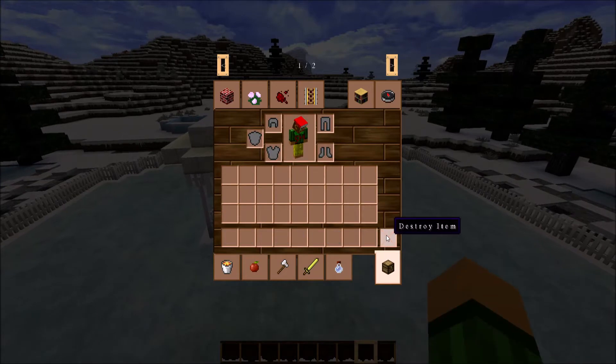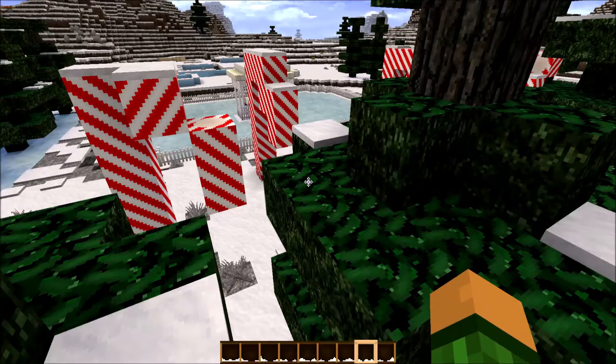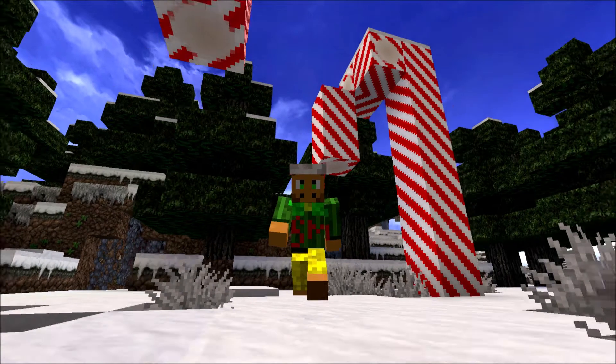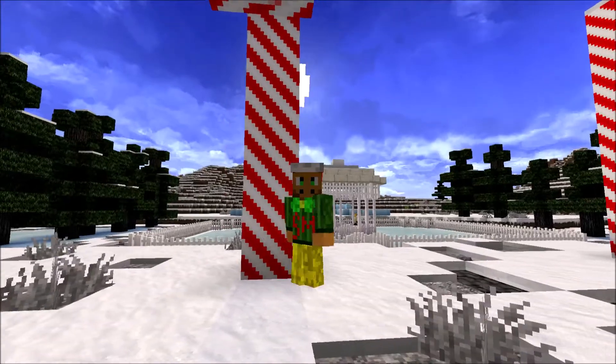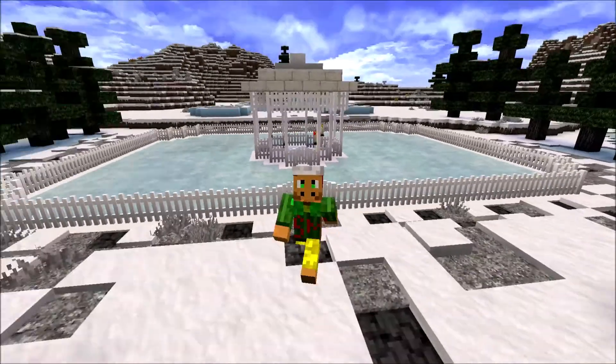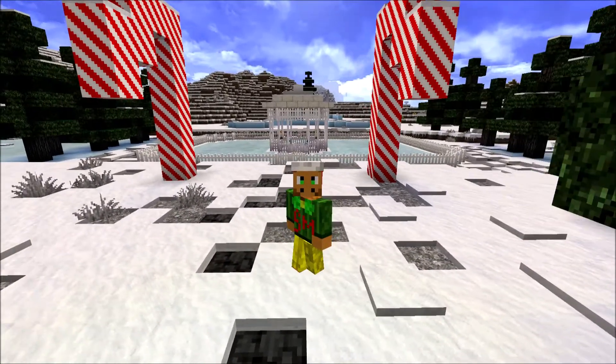That is complete — ice rink complete over there. That about does it for today's video. I hope you enjoyed today's video on making a Christmas wonderland in Minecraft. We've done the ice rink now — it looks quite nice. I'll see you in the next video. Bye.